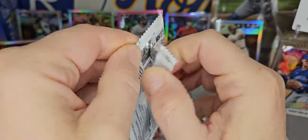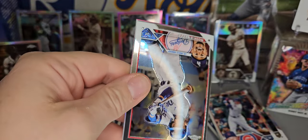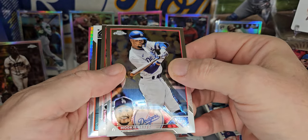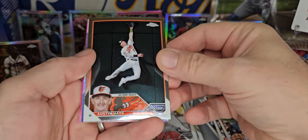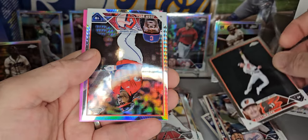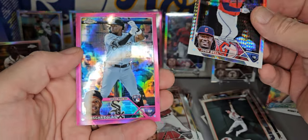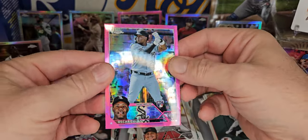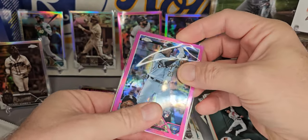So we have gotten some nice stuff in these two boxes — no $20 bills yet, but we've got two more packs. We got Mookie Betts, Gabriel Moreno. We got Austin Hayes — I like that photo, it's crashing into the wall. We got a Josh Bell on the prism, and an Oscar Colas on the pink. Rookie card.